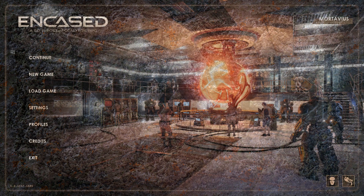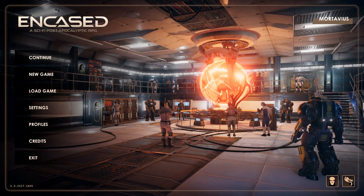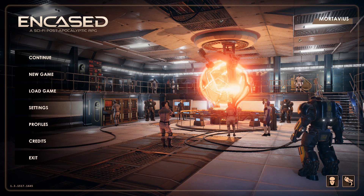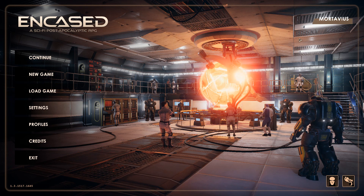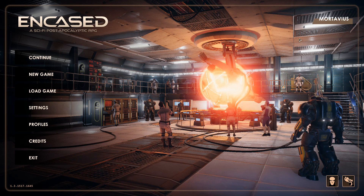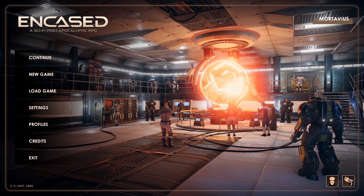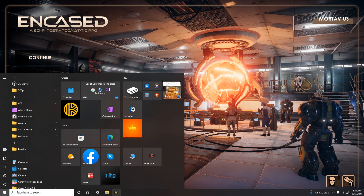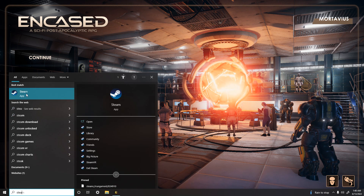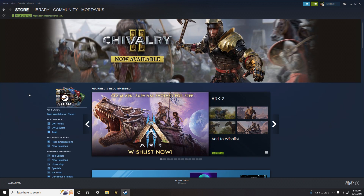All right, hello peeps, it is Mortavius the Mad and we are going to be doing Encased. I'm going to show you how to access the console commands in this game. We are going to go to Steam and open that up.